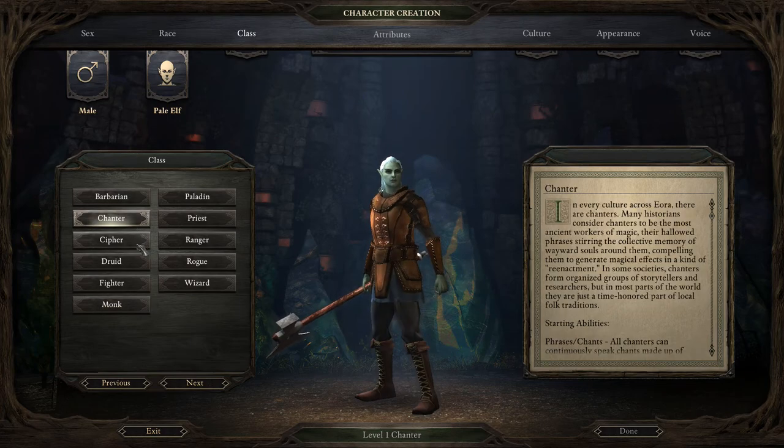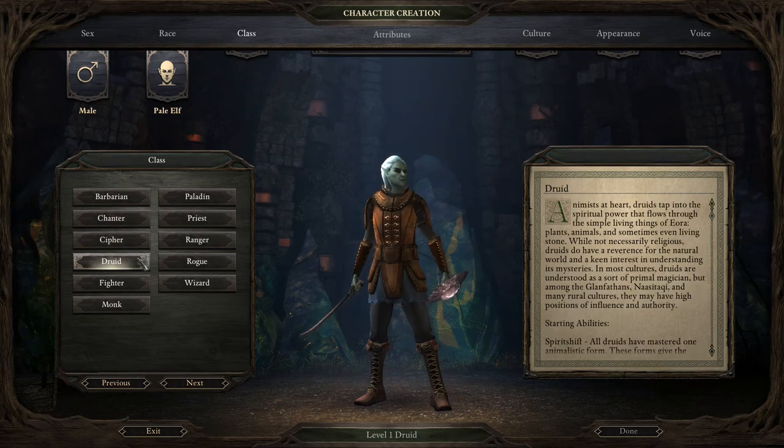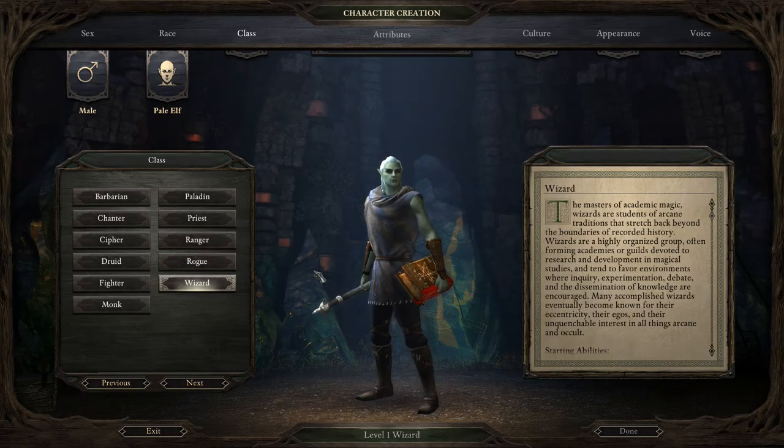Let's go for complete class selection. Options include Chanter, Cipher, Druid, Paladin, Priest, Ranger, Rogue, and Wizard. The Wizard: masters of academic magic, students of arcane traditions that stretch back beyond recorded history. Wizards are a highly organized group, often forming academies or guilds devoted to research and magical studies. They tend to favor environments where inquiry, experimentation, debate, and the sharing of knowledge are encouraged.